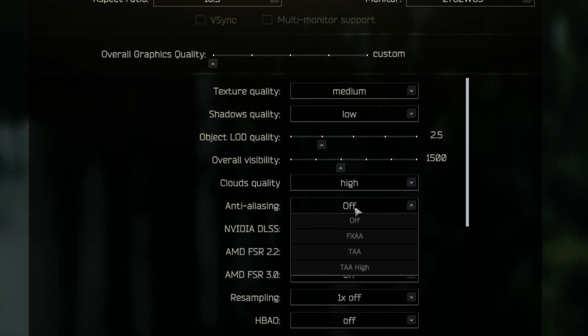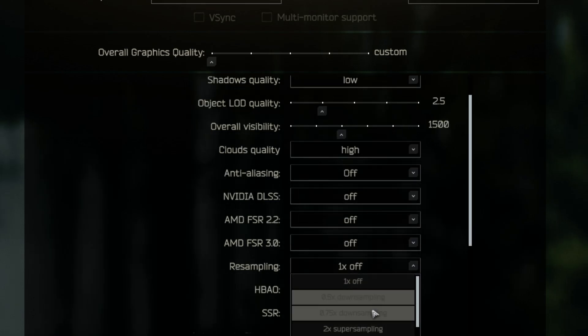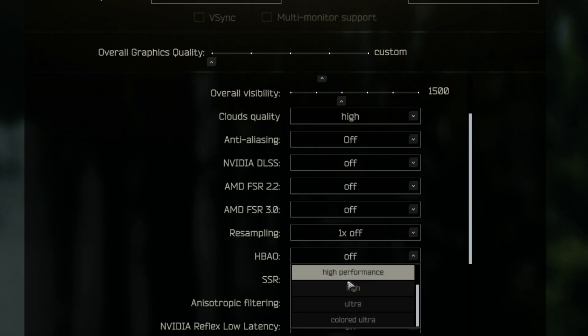When it comes to anti-aliasing, I use TAA high. This makes your game look a lot better but if you just want frames, turn it to off. When it comes to DLSS and AMD FSR, I'd recommend keeping these off. For resampling, keep this at 1x. HPAO affects shadows in game so if you want more frames, just keep this off.